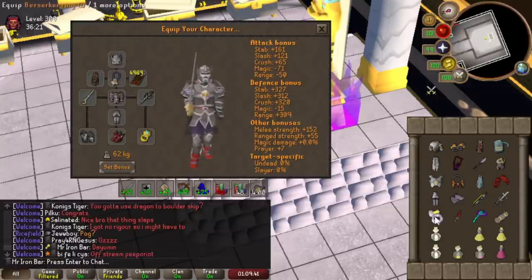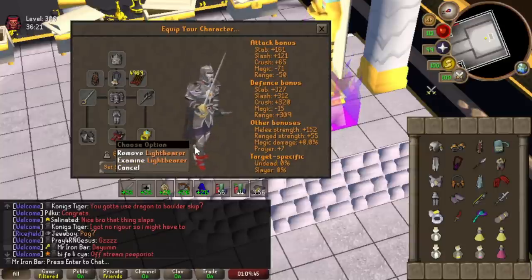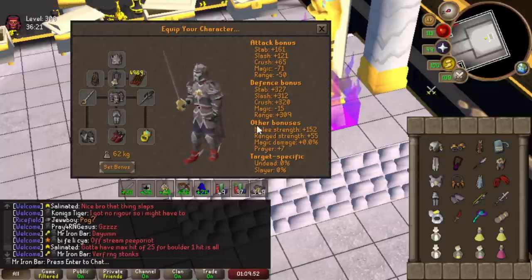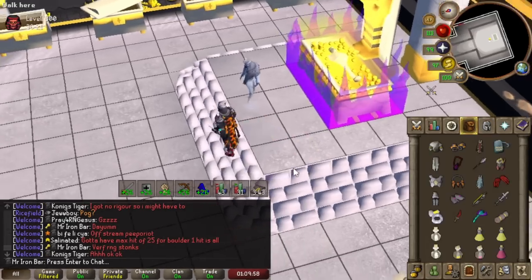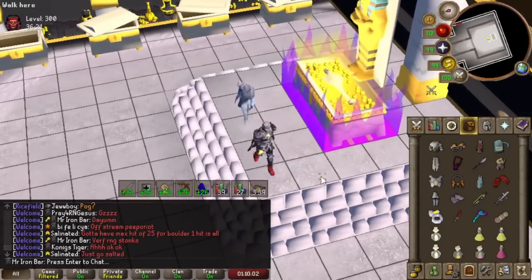I've used berserker ring everywhere all the time — easy purple upgrade. New upgrade, pretty much. I'm excited to use this. So many spec weapons I have — it's going to be fun. I'm going to have to get used to all the specking, that's for sure.